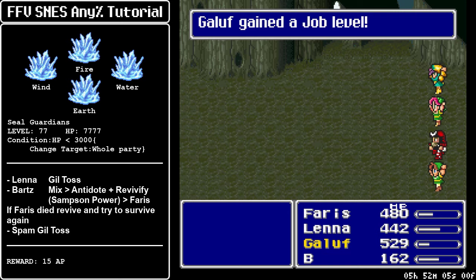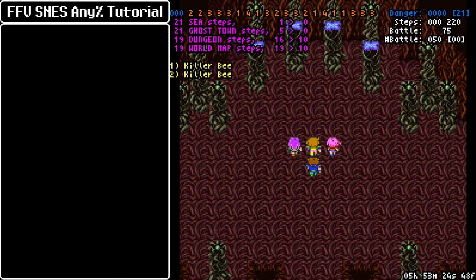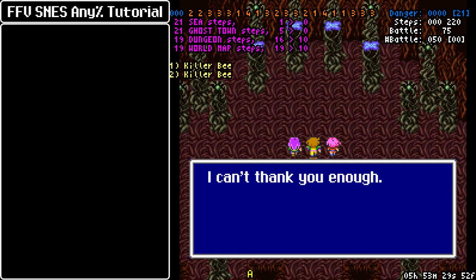So 15 AP. Now we get Escape for Lena, which will help on Exodus Castle, and Gildos for Galuf. Faris is not quite done with the mix yet — she will finish that on Exodus Castle, but she should be 6 AP away from the command. And the grinding will be done then.